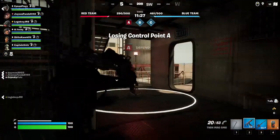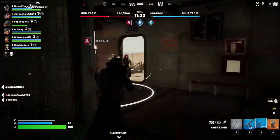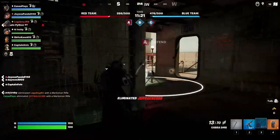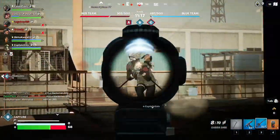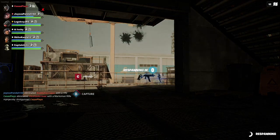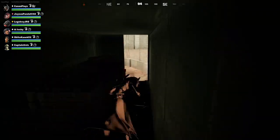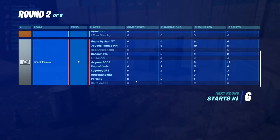Captured a zone — A is under attack. Got him. This Jeff Rocks guy — nice. Got killed, but at least we captured A. Defeat — round two of five.